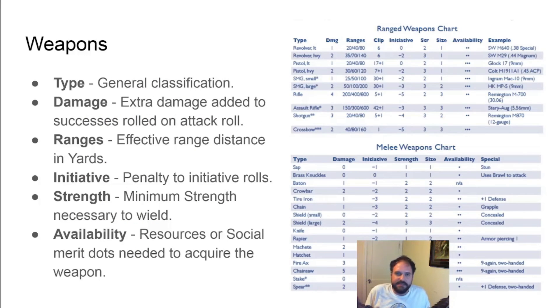Weapons have the following qualities. Type is a generalized name of the weapon — most weapons are lumped into these categories to streamline options. Damage is the extra damage you do on a successful hit. Ranges are the effective short, medium, and long ranges. Initiative is the penalty applied to your initiative rolls while using the weapon. Strength is the minimum strength dots needed to use the weapon without a penalty — I usually ignore this requirement. Availability is how many resources or social merit dots you need to acquire the weapon; NA means it's an easily acquired weapon.